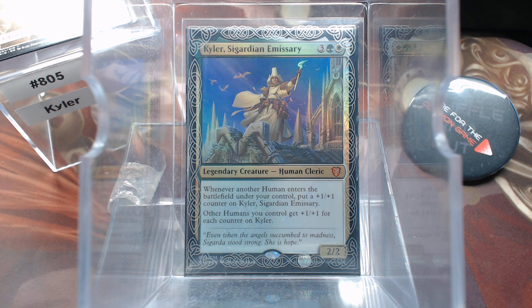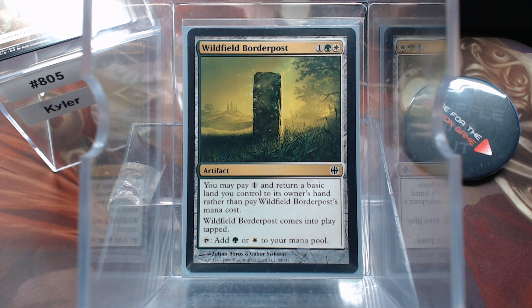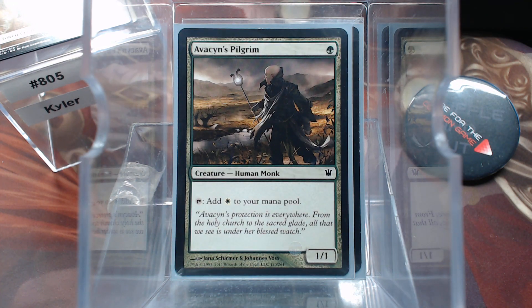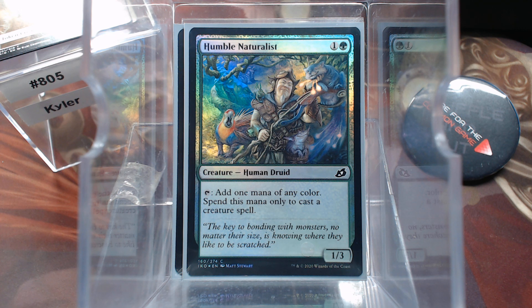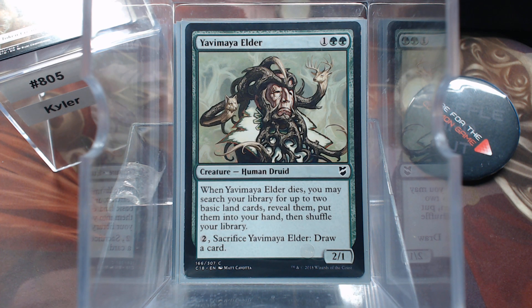We have humans and we have plus one counters, because we really want to put a ton of plus ones. If we want a lot of humans, we want a lot of plus one counters on this commander. Let's get to our mana fixing. A lot of these are humans, some are not. We have the Wildfield Border Post, Talisman of Unity, Avacyn's Pilgrim — fits the bill perfectly — Humble Naturalist. We're going to have a lot of creatures, so this is not much of a drawback. Nature's Lore, Sol Ring, Harrow, Rapid Growth. Yavimaya Elder is another great card — it's a human, draws you a card, gets you some lands, all the good things.